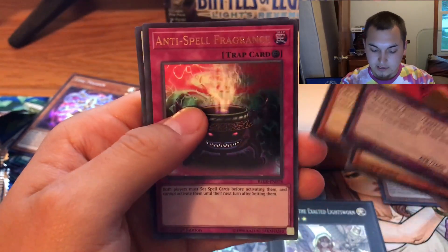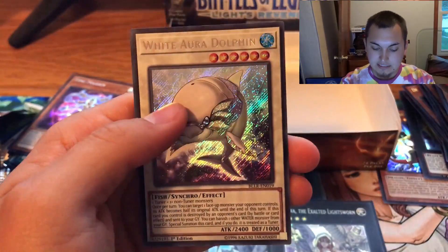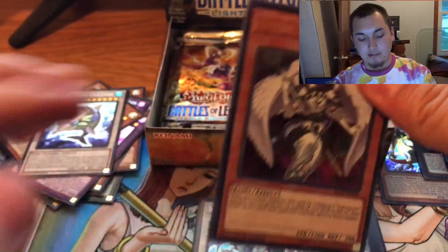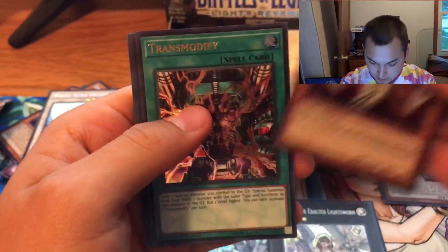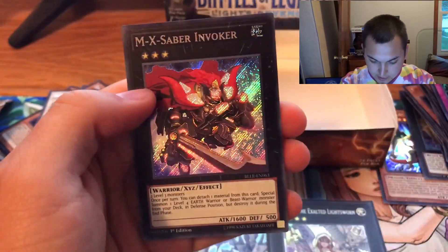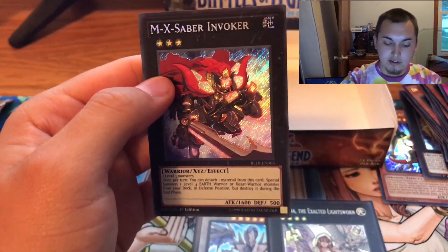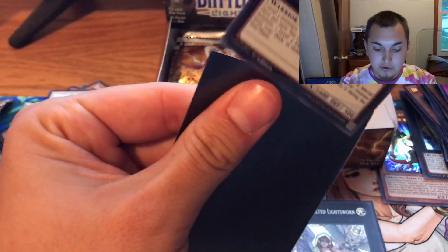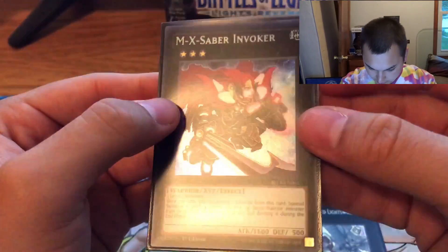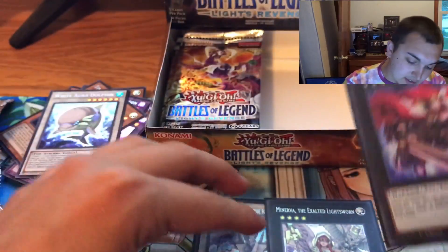The Wolf, ooh nice — Anti-Spell Fragrance, and White Orph Dolphin. Thought we had maybe a Psy-Frame or a Crystal Wing, but no worries — looks like plenty of packs to go. Got a little Lightsworn, the Abyss Script, and ooh — MX Saber! Nice card right there, another good reprint. Secret Rare. Barely any glare when you put these sleeves on — they're so nice.